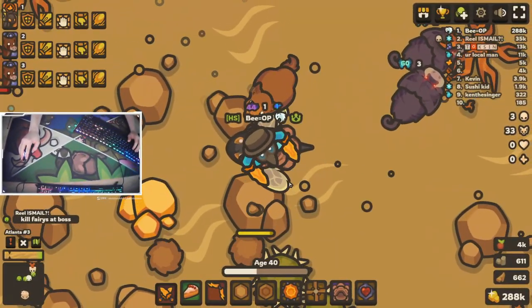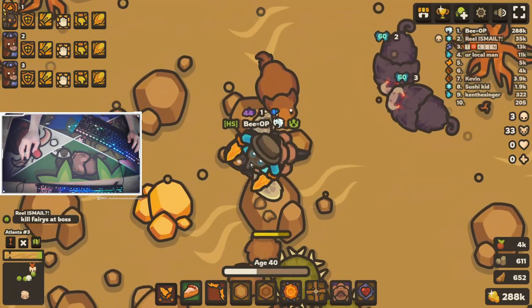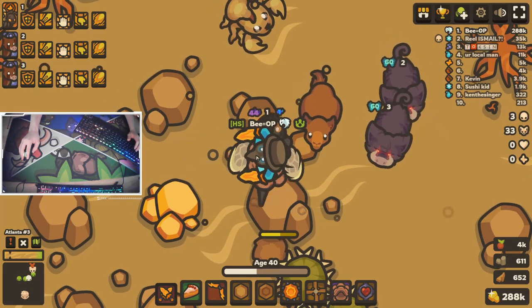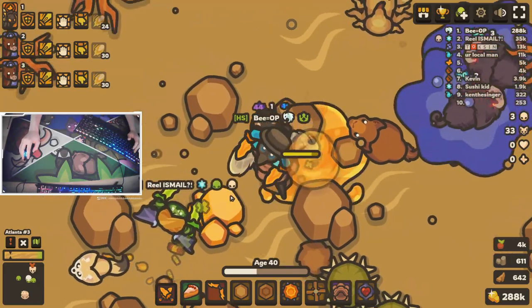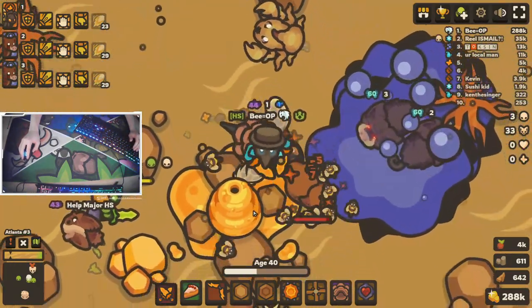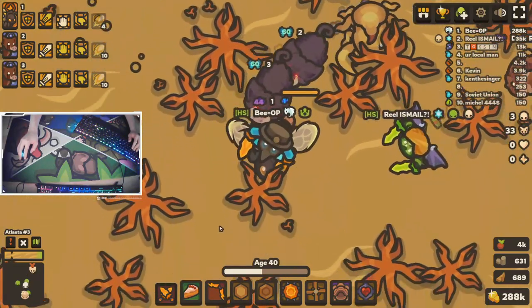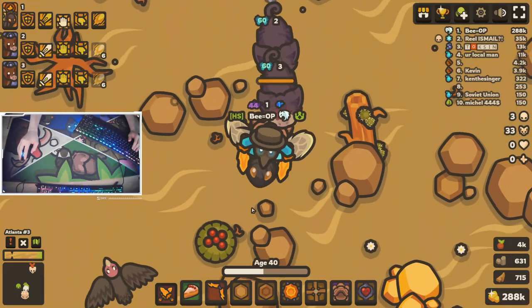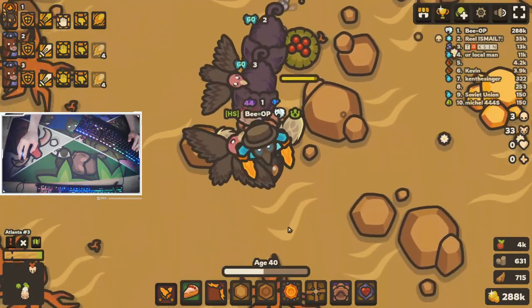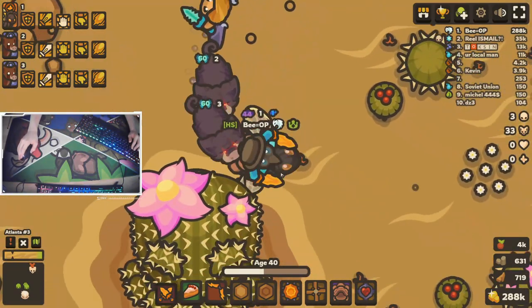There we go. So here's what I mean by escapability. Let's say I'm stuffed right here — I can't move out. But if I use the beehive, it just pushes me through. It also means even if my pet gets trapped by spikes, it can still escape. So it's actually very useful, especially when there's raiders and they just want to kill your pet so you don't get any more XP.